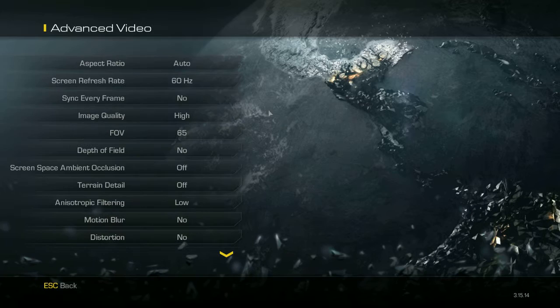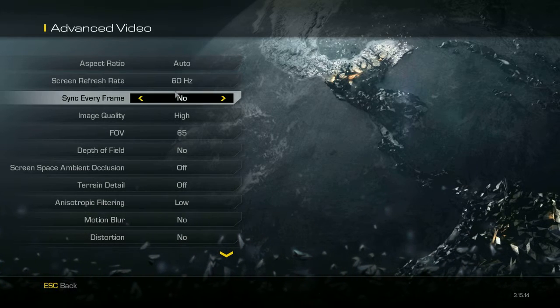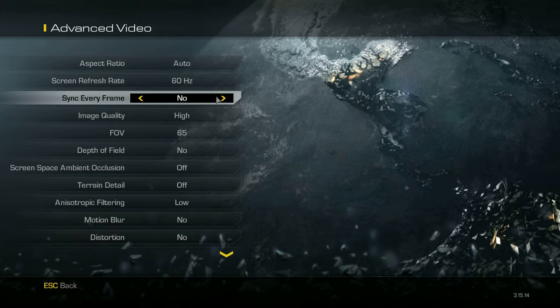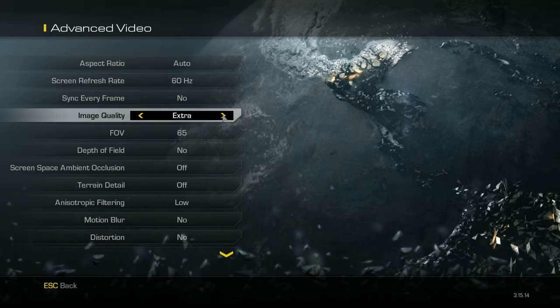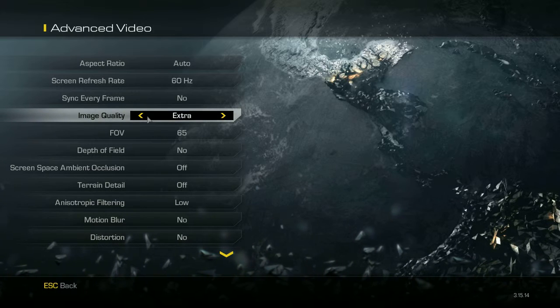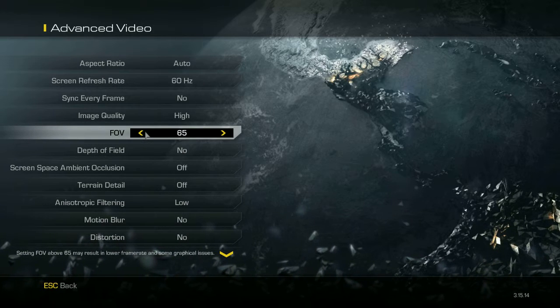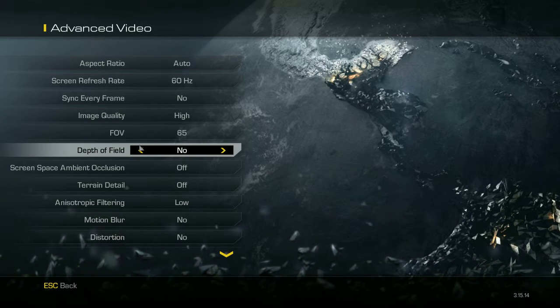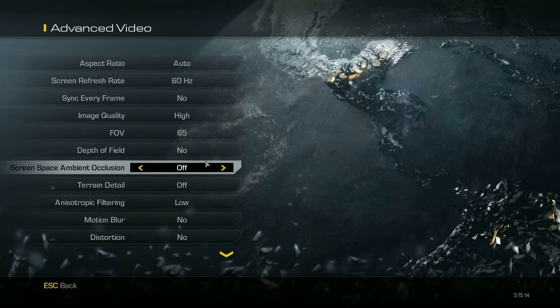Now for the most important advanced video settings: aspect ratio auto, screen refresh rate 60Hz, vsync every frame — set to no, as this is not very helpful. Image quality set to high or extra, but if you have a better graphics card you can set it to extra. I recommend high for most. Field of view set to 65 default. Depth of field — set to no, as enabling this will give you some lag.